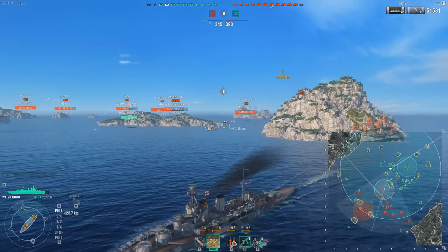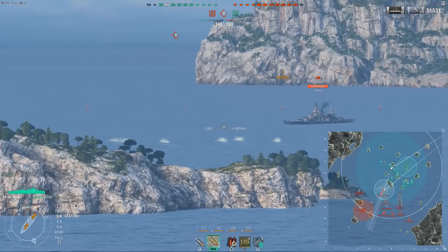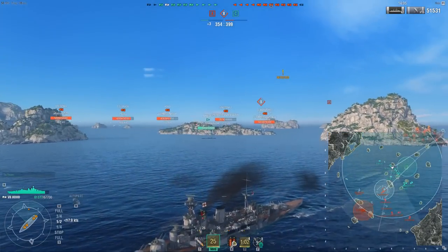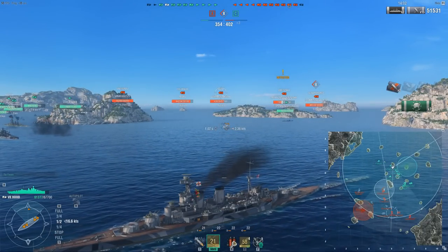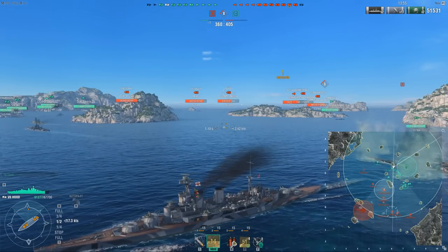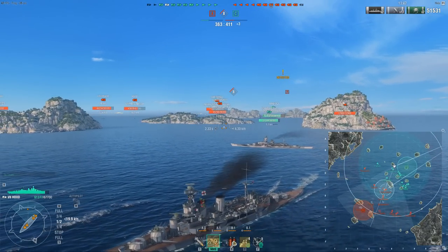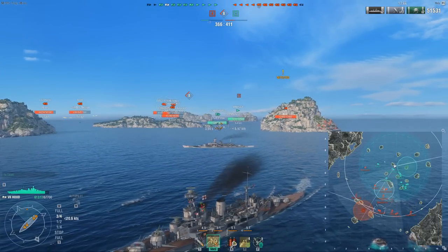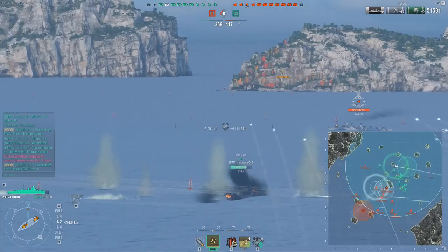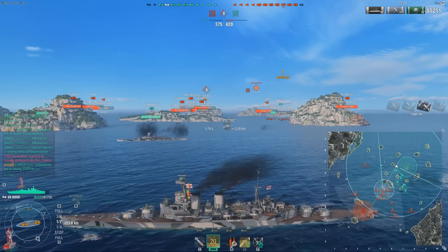The problem here is that we have no presence in B and the enemy team is pushing into B quite heavily. I'm trying to keep myself angled as much as possible to mitigate the damage I take. There's a Scharnhorst at 10km trying to push into B. One of the gimmicks of this ship has always been the anti-air. When they buffed the rockets on it with defensive AA boosting the rockets instead of the long-range guns, it does kind of help the ship in the sense that you don't really have to build for anti-air in any way. My regular build on the Hood isn't focused on anti-air at all.